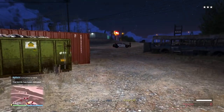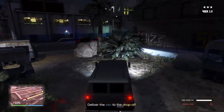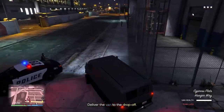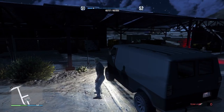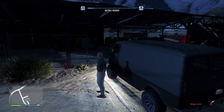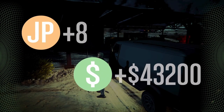Go out of the van — you'll be in first person but you can switch back to third person. Then go ahead and deliver the van to the drop-off location. Be very careful because there are a lot of cops — go around the corner and once you've lost the cops you can deliver the van. This second mission is really simple; just be careful when delivering the van.